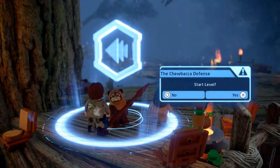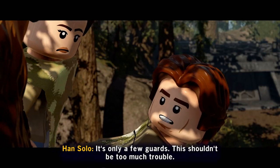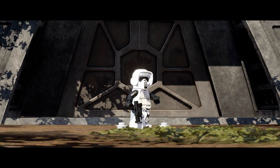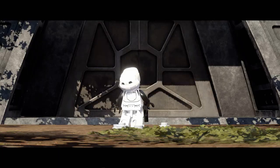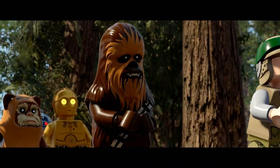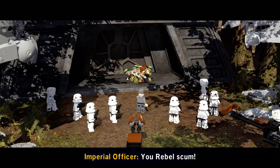Here we go, jumping right into our first cutscene of the Chewbacca Defense. The characters discuss sneaking through a back door with only a few guards, before the action kicks off with rebels being confronted.